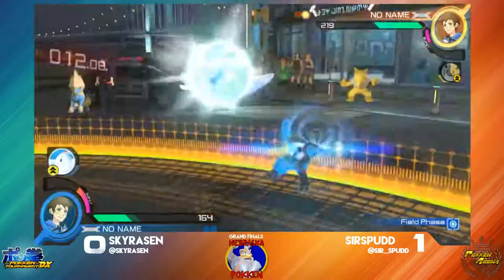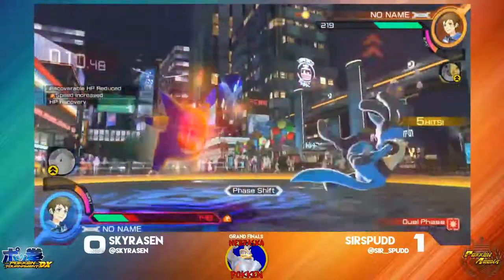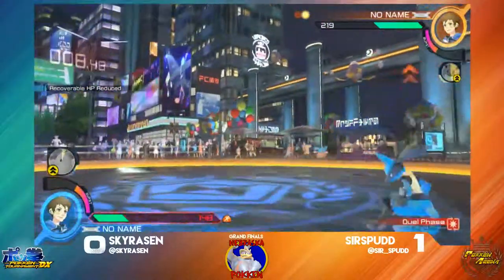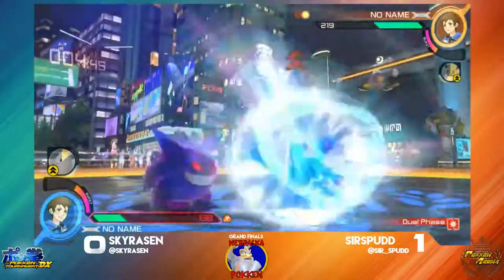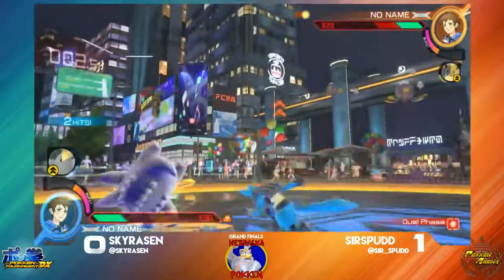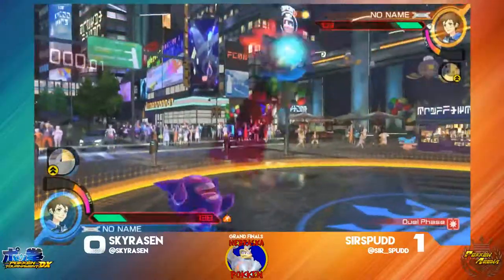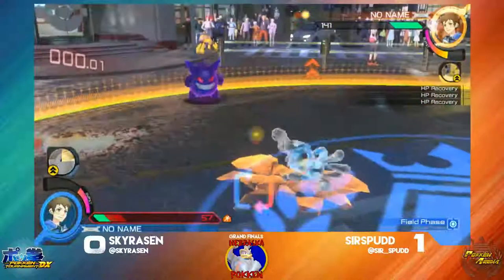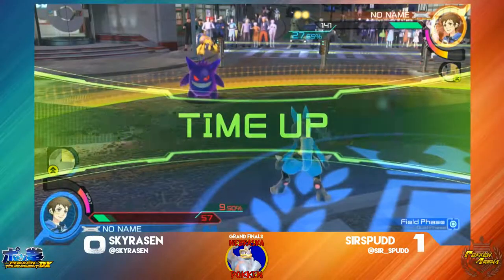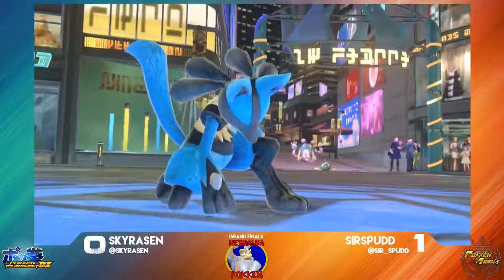Throw it back in the field — there's that Togekiss. He's able to Bone Rush through the Shadow Projectile but he's caught by the setup. That is punishable, so he is going to E-Speed it. Not sure if there's enough time — tries to go for a grab. Man, that was clutch. He tries to go for a grab, it clanks. Sir Spud goes for another grab and that one does land, giving Sir Spud the advantage. Sir Spud, 2-0.